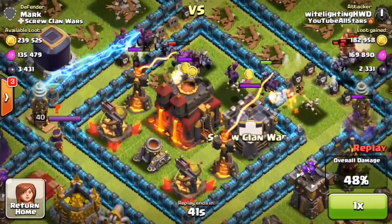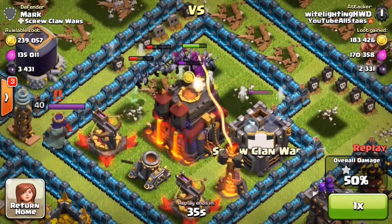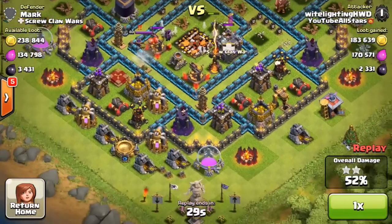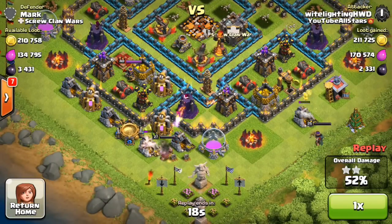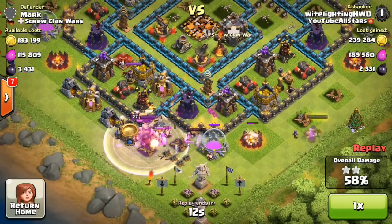Very fortunately, that queen was just out of range of these minions, because if she would have shot at them it would have distracted all of them. She was about to shoot, and there she goes taking out my minions. But they did take out the Town Hall. I figured I might as well grab some extra loot, because this was the last raid of the night for me. So I put my king on the left side and my queen on the right side, and just let them soak up as much gold and dark elixir as they could get. Yeah, this was an awesome raid.